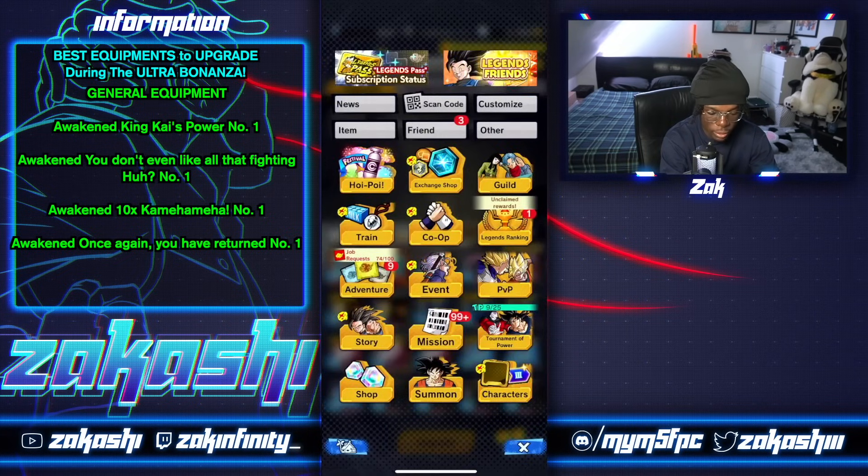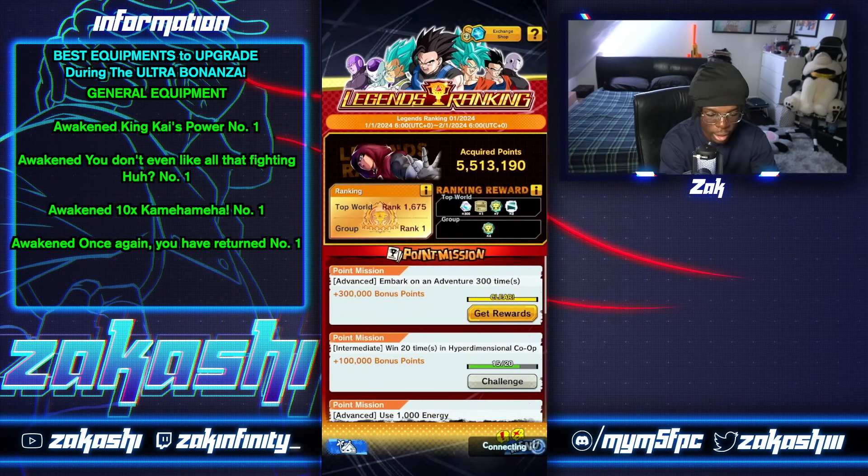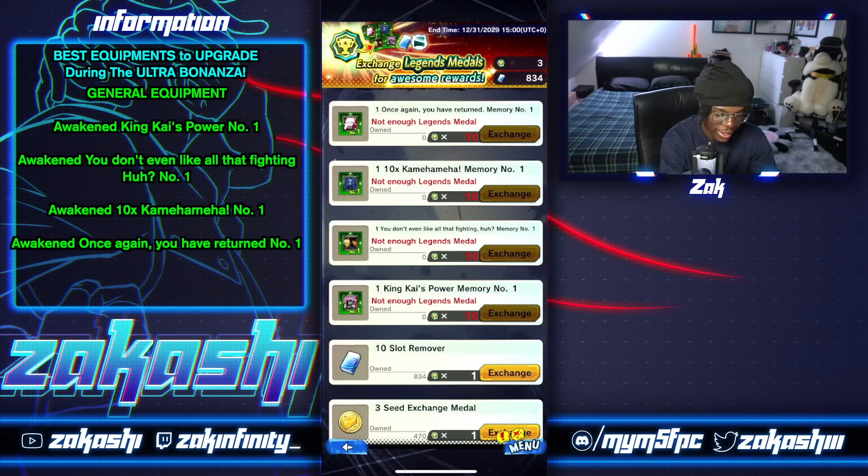If you're wondering where you can get these, you can get the memory from the Legends Ranking exchange shop. So if I go to Legends Ranking and go to the exchange shop — it's loading — yeah, here's all the memories. You get them all here. You're going to need Legends Ranking medals.